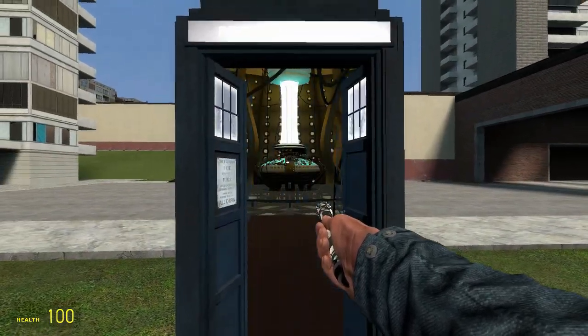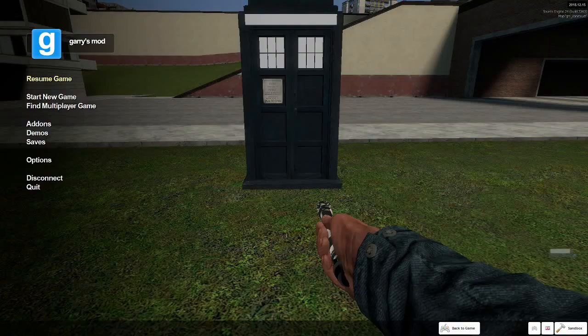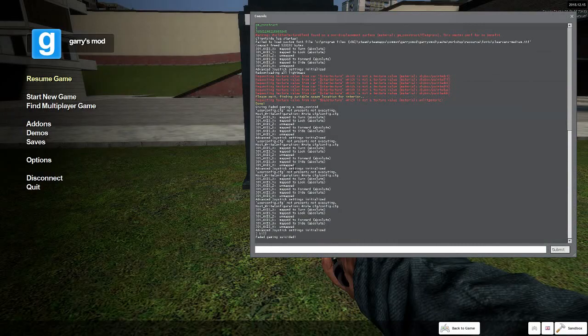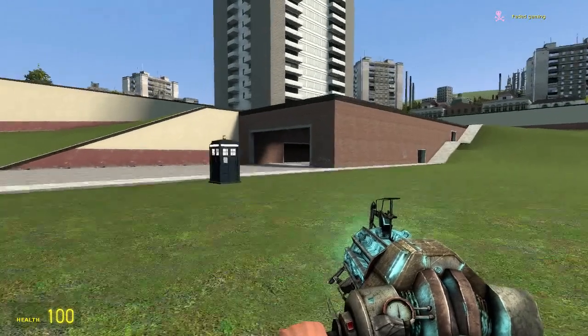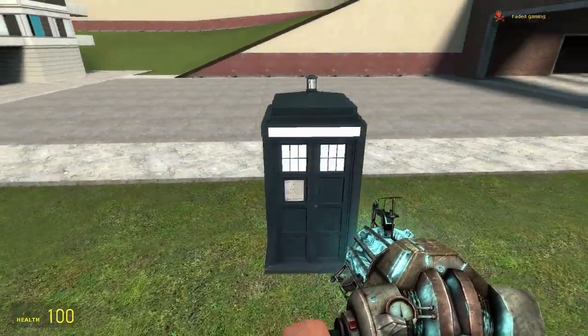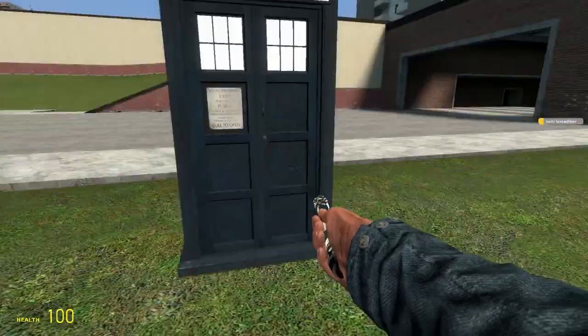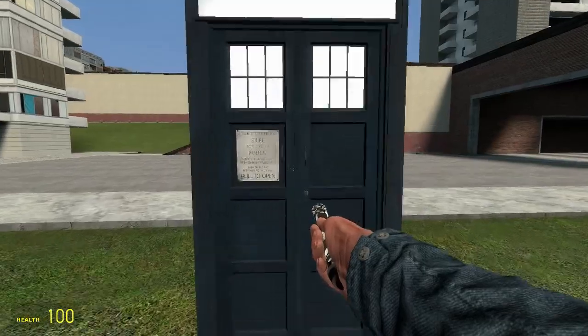I'm going to select the 2005 one because that's the TARDIS I'm using. Then you want to click the tilde key under your escape key once you pick your Sonic screwdriver, then type slash-kill in the console, push enter and escape — it just needs to reset your character for the texture pack to take effect. Pull out your Sonic screwdriver again and it will have changed.